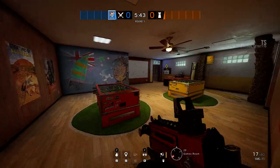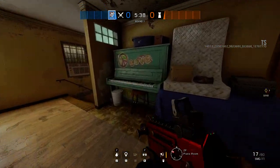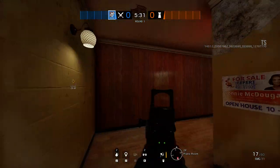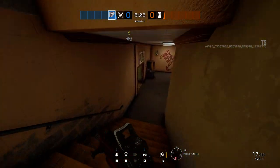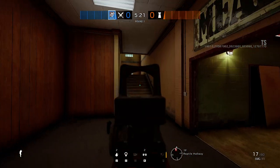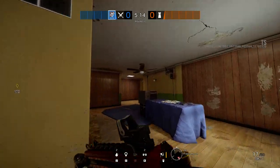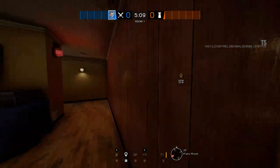Over here you have the games room and the piano room — there's a piano right there. There's a way for attackers to get in from here, and there's another section of the map on that side. These are the middle set of stairs; we took the west stairs instead. There's another set of stairs on the restaurant side, which is the east side. There's a lot of destructibility over here — you can go through a lot of these things.